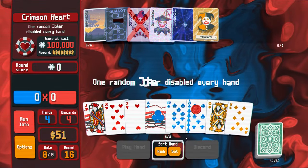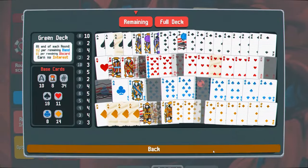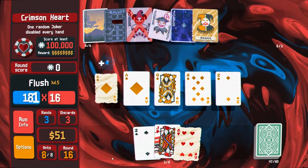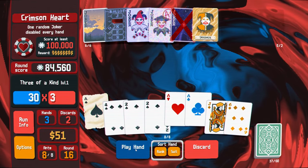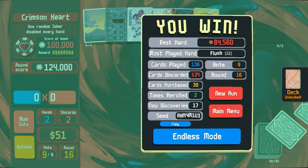Straight to the boss — speed run this one. The flush joker got disabled, but that's okay. We're going to play around our diamonds. There we go, that's strong. Retrigger this — 84,000. We're going to beat this run very smoothly. Let's go with the triple. We dominated that one, hell yeah.